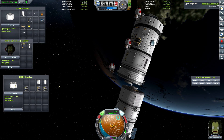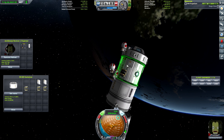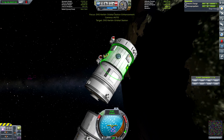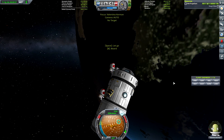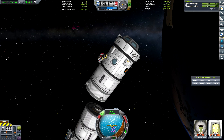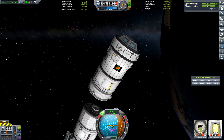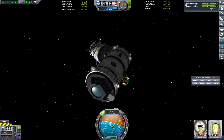Now we just need to get Javala attached to the module there so we don't let him float away. Valentina needs to pilot this thing. I think Sean will be okay on the outside there as long as we don't smash him. There's not much cause for alarm there, Sean — just hang on tight, you'll be fine.